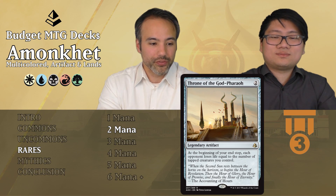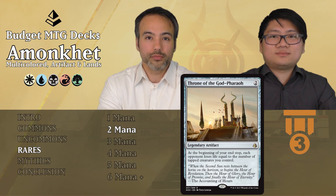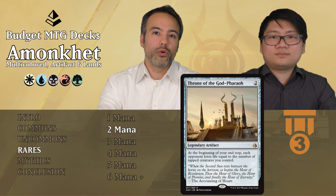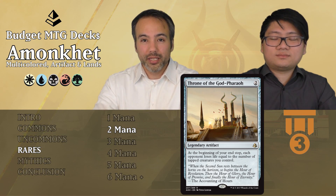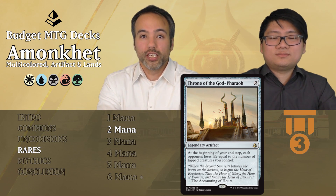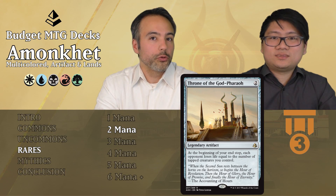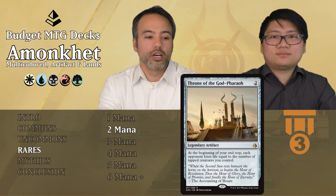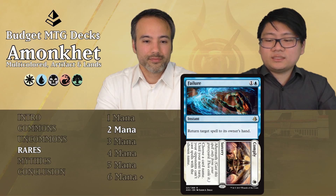Throne of the God-Pharaoh for two mana — legendary artifact. At the beginning of your end step, each opponent loses life equal to the number of tapped creatures you control. You might think great, I'll attack and they lose lots of life, but if they block effectively and you lose your creatures, you won't have any tapped creatures at the end step. Tier 3 — look carefully at what deck you're playing. With a couple of flyers and evasion creatures it could work well, giving you extra reach.